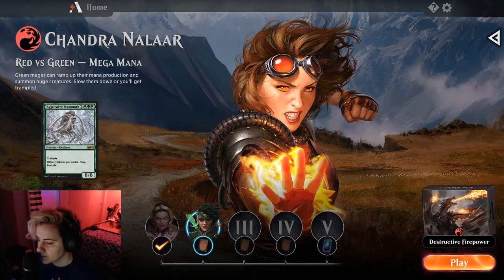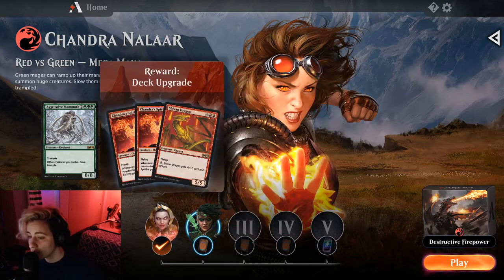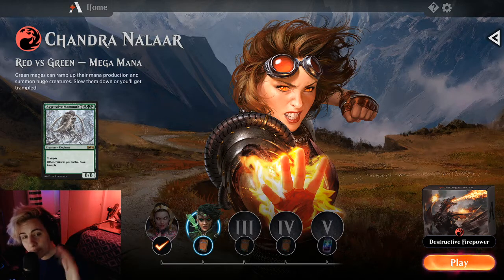I'm playing red. This was the one that is kind of the newest to me. I did have a viewer suggestion, which was dope - I really appreciate that - of kind of watching the opponent's life. Not something that I ever really look at. I'll usually look at how much mana they still have and cards in their hand. But looking at life is such an obvious thing, so thank you so much for that suggestion. I will try my best to keep that in the front of my mind.